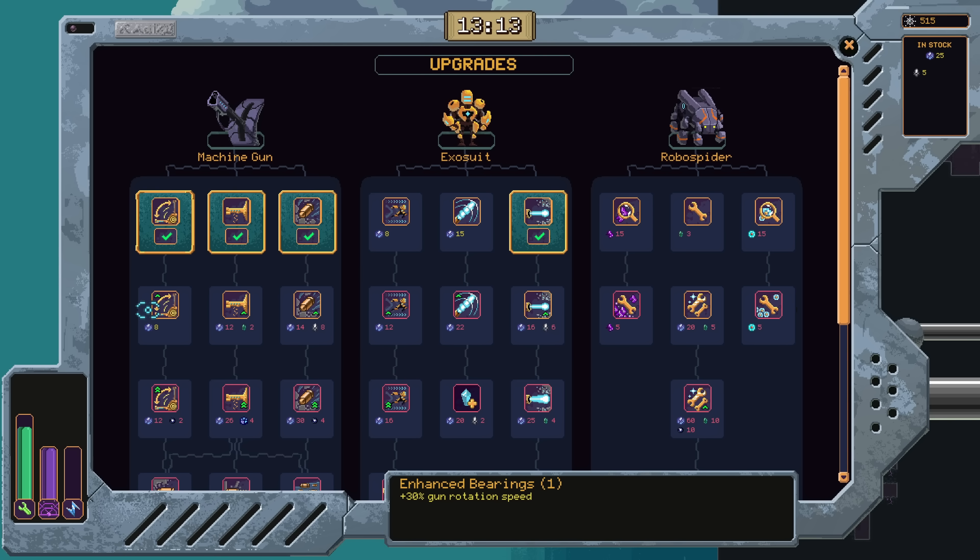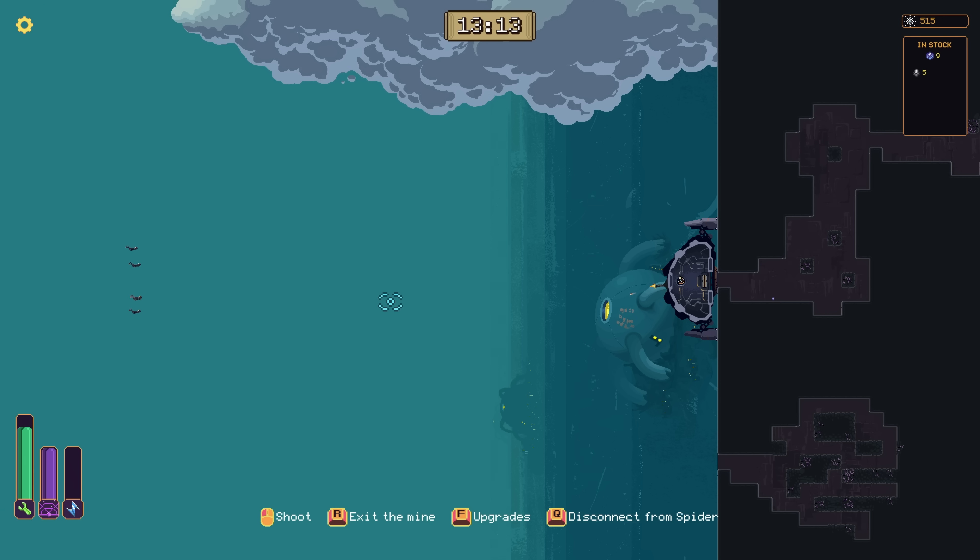Do I have any worthwhile upgrades here? 25 — let's take Rotation Speed and Exosuit Speed. We've never even seen these color gems, so maybe the higher up the wall you go, the more you'll find different kinds of gems. That would encourage you not to spend as much time in an individual mine — but this is all just hypothesizing at the moment.